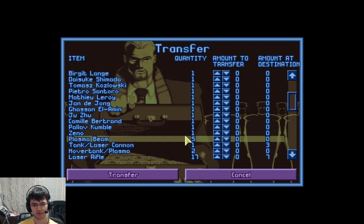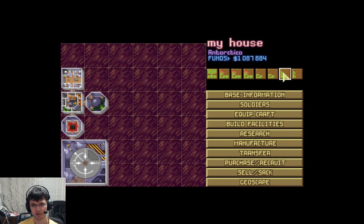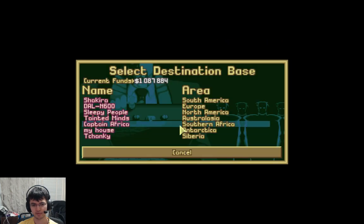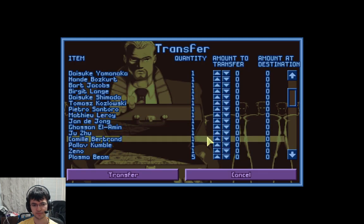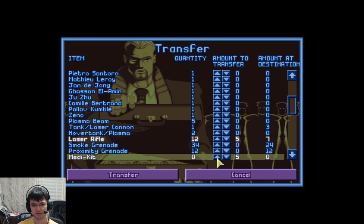We can transfer some of the stuff out. How many do you have? Seven — so you need five. And some red goods. There you go.